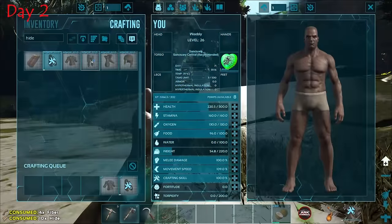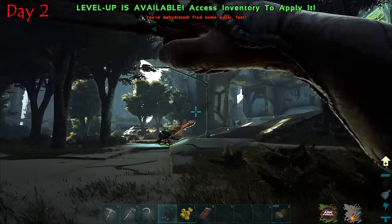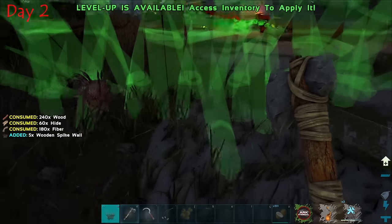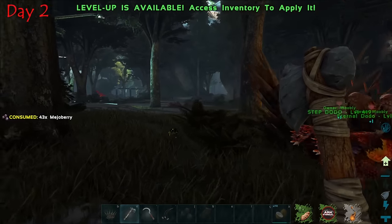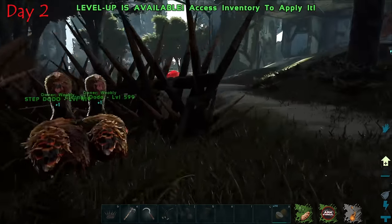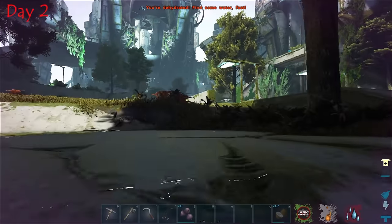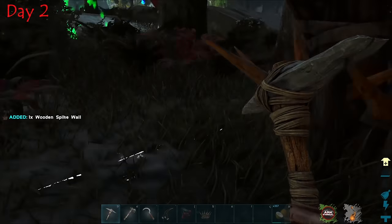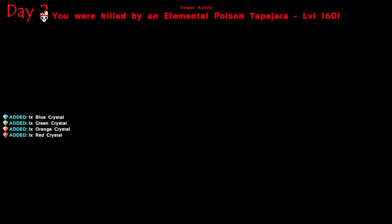After crafting some hide armor, I spotted an elite dragonfly just minding its own business. I started placing some spikes down because there was some really dangerous stuff nearby. I was getting really nervous as a fire allo was getting closer and closer. After waiting a long time, I decided to go get a drink, not realizing something was creeping up behind me.